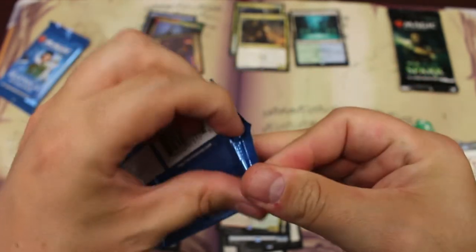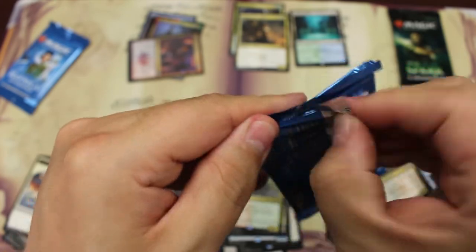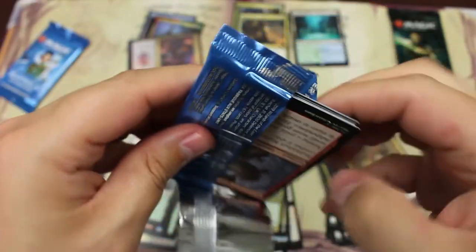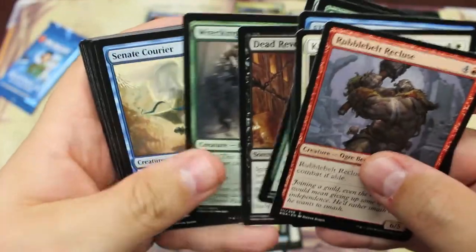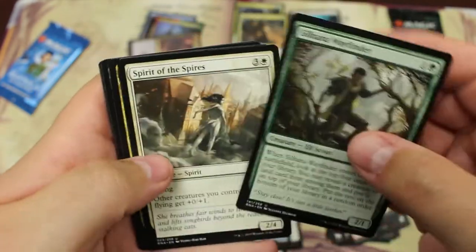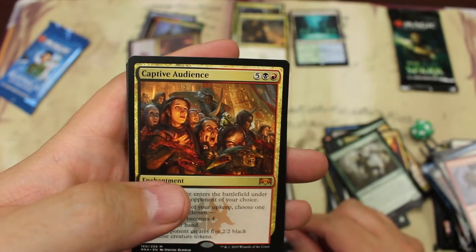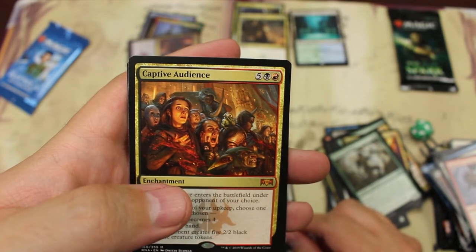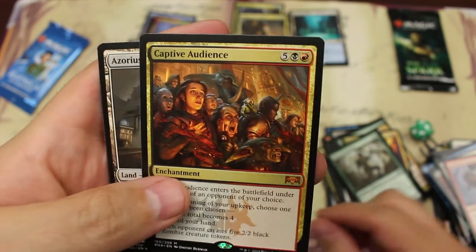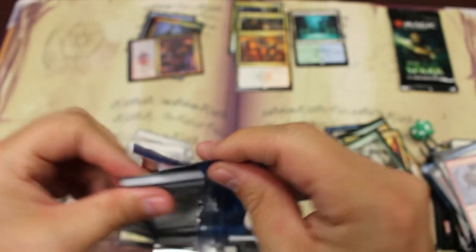So we got the foil and non-foil of Nikya of the Old Ways — basically a double tap on that one. I know the foil is not worth more than $5 because I have a cheat sheet where I printed off all the ones worth more than $5 and looked it over. Another mythic — Captive Audience — so this one is a complete dud. Three mythics total, two good ones, and the best rare in the set, going into our last pack.